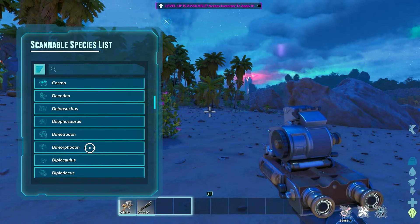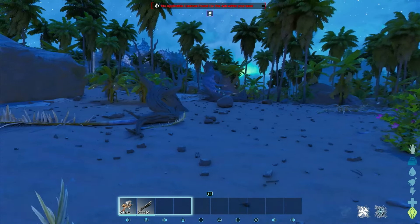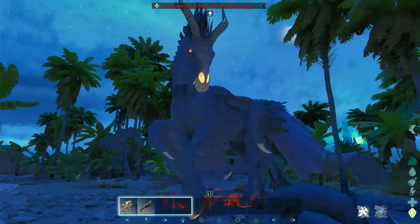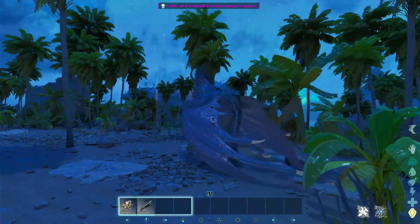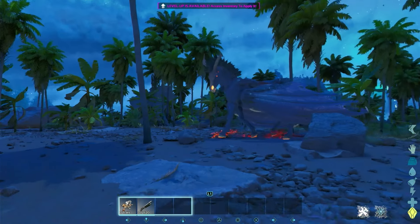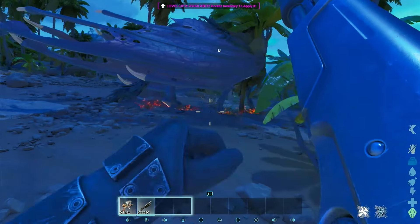It's level 150 — I spawned it so it's 150. It is a Dreadmare — the creature is called Dreadmare, but the male version is called Red Stallion, and the spawn command for it is 'dark pegasus.' What you pretty much want to do is get this ammo thing filled up.